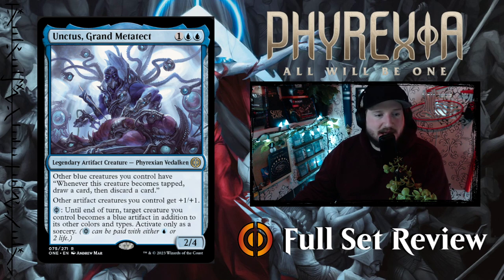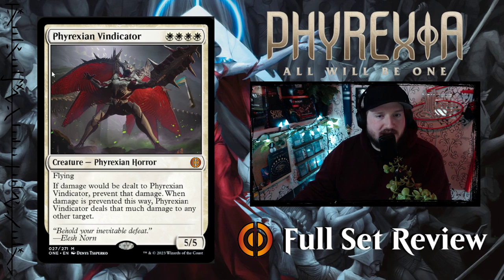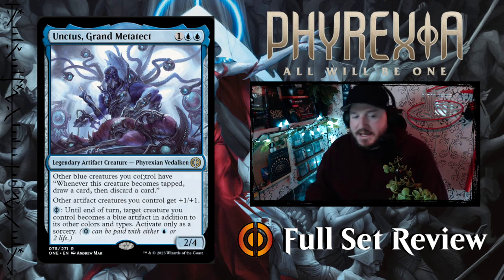Jumping back to white for a second — that extremely oppressive white mythic card was Atraxa Vindicator, okay? So they're not the same thing. I got a little worried they shafted blue on the super powerful Phyrexian Horror, but I don't think this guy is the same thing — he's all right.